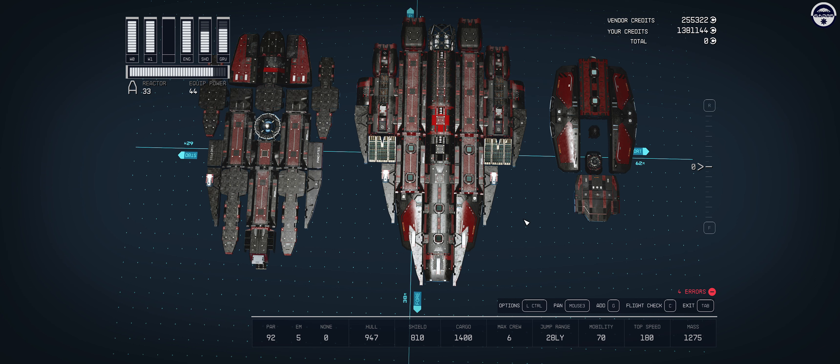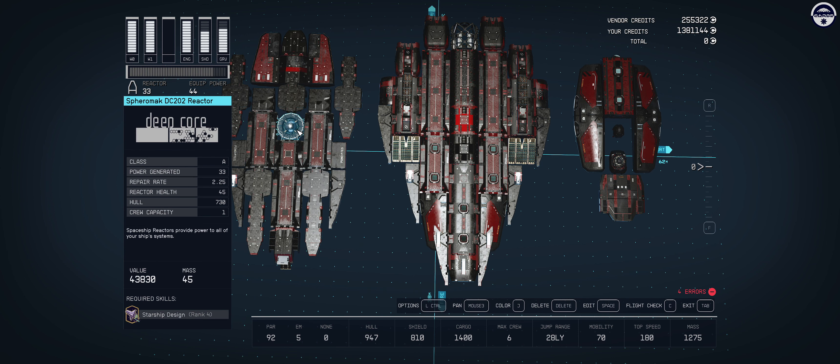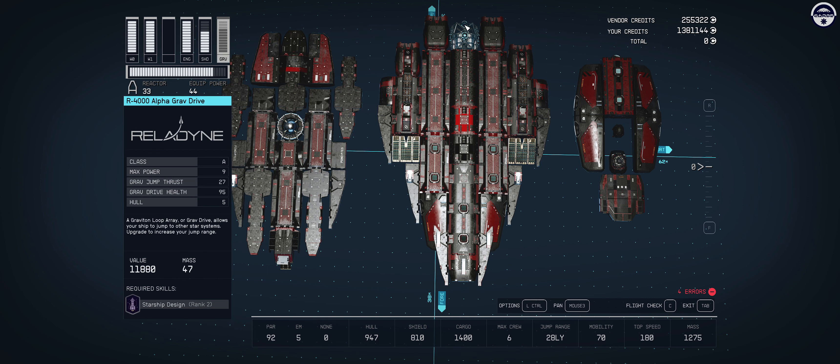For the reactor we go with an A-grade reactor — as promised, a full A-grade build — so this is the top tier of A-grade reactors, but use whichever one you want. Maybe you don't have a high starship design skill but you have piloting, and a B-grade reactor allows you to get more power than an A-grade reactor — and a B-grade reactor also means you can access B-grade weapon systems. For the grav drive, an A-grade grav drive gives us 28 light years in this weight category. The goal with the grav drive is to keep it as light as possible because there's no point adding extra weight if it doesn't give you performance benefits.